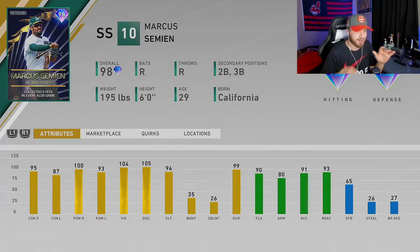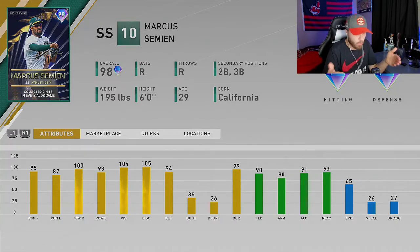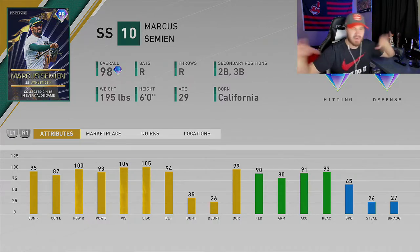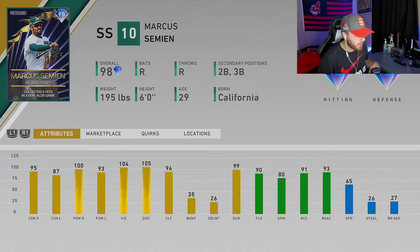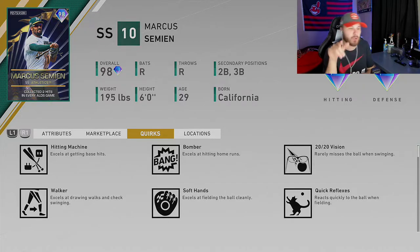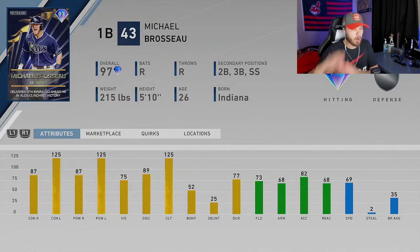Next on the list is a card receiving a lot of criticism in the community on Twitter. A lot of people were like, 'Why Marcus Semien if we already have Carlos Correa?' Good question — but the answer I'd give: why not? More content, the more the merrier. Pretty good looking card, he's really just average across the board. His quirks: Hitting Machine, Bomber, 2020 Vision, Quick Reflexes, Soft Hands, and Walker.